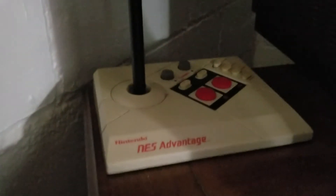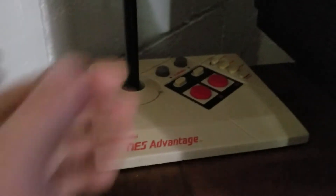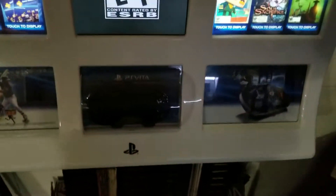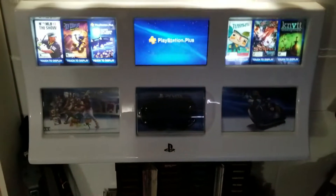Down here we got my NES Advantage lamp that I put together a while back. I used a broken NES Advantage controller and then used the power button from a beat-up NES as the pull chain. Pretty cool. And over here we've got a PlayStation Vita kiosk that I pulled out of GameStop's dumpster many years ago.